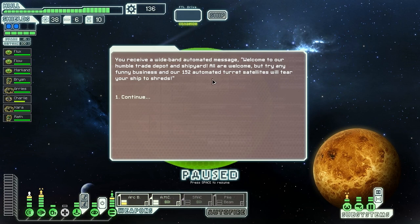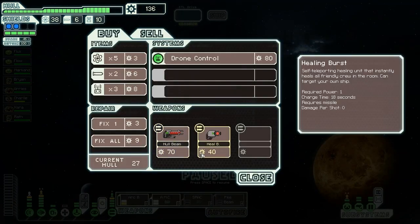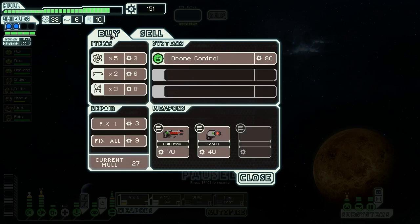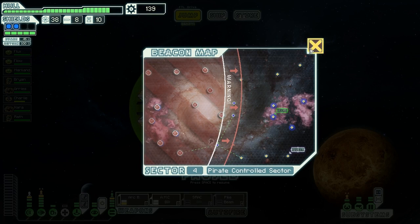We receive a wideband automated message: 'Welcome to our humble trade depot and shipyard - try any funny business and our 152 automated turret satellites will tear your ship to shreds.' They've got beam weapons and healing bombs. They don't understand the concept of selling things that are not missile-related. We'll sell them a system repair drone and buy the two missiles they've got, but this is not working out in our favor. Let's jump over here and hopefully make it to the exit beacon before getting too badly overrun.